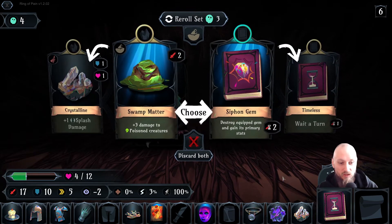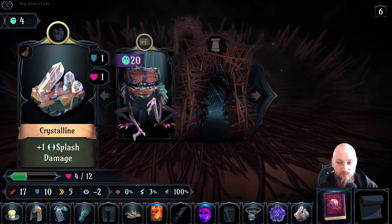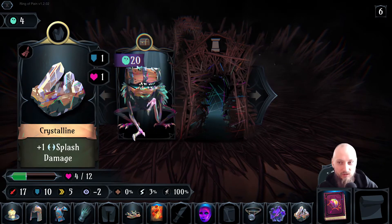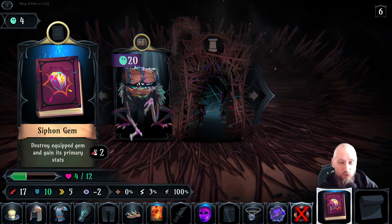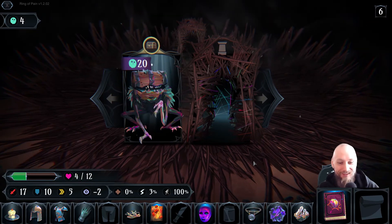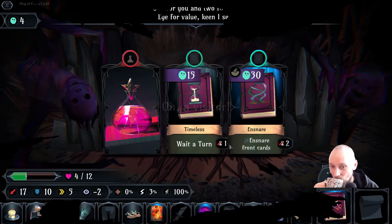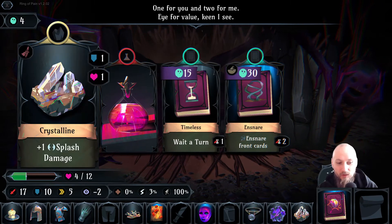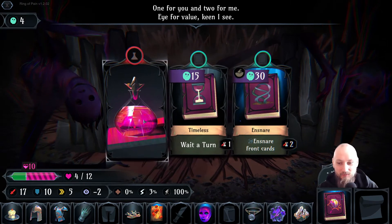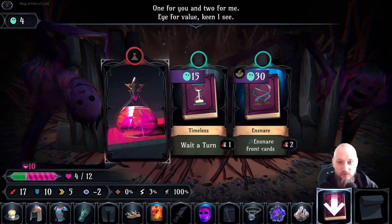We can do it again and again — sure. I'm not going to use that wait-a-turn, at least not yet. So the splash damage is going to be gone. If we find another gem, can we use it and put it into the gem slot? I don't want to use it right here and now. Oh, a visitor! I'm not allowed to use it I guess because we're not in a fight, but I would probably have taken this anyway. I can't buy any of that.